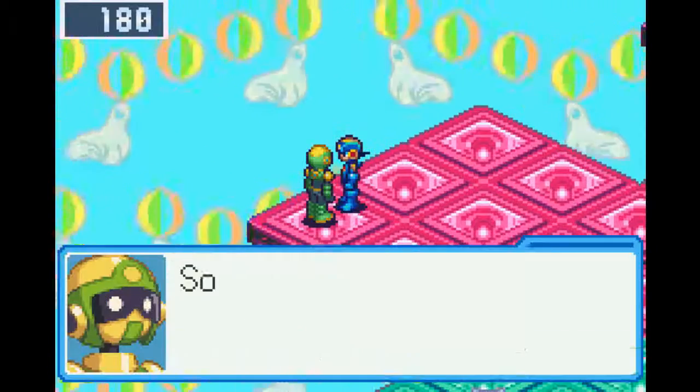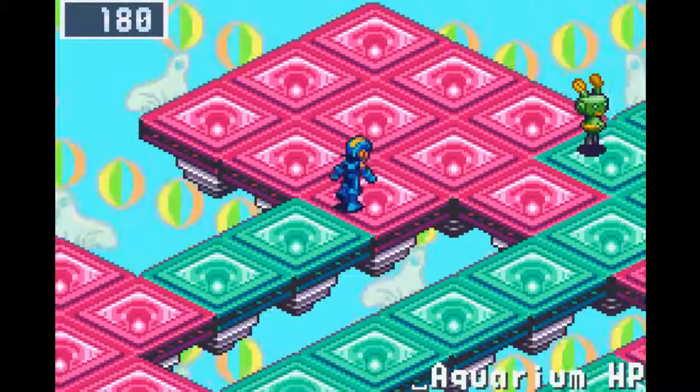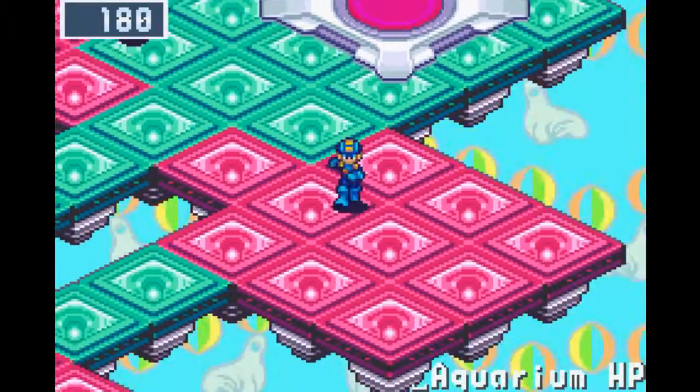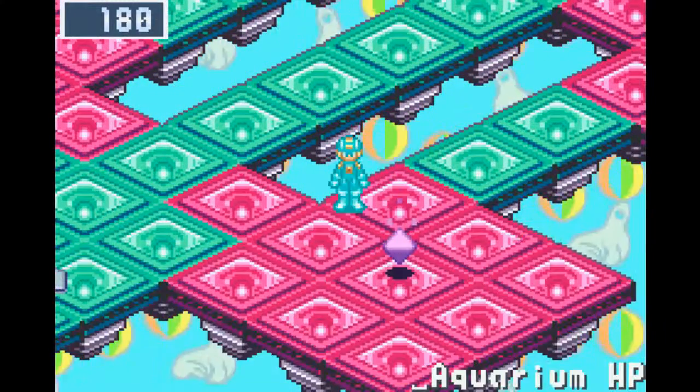Got an HP memory in here. There's also a chip trade you can do, but I don't have the chip yet and I probably will never trade anyway. Later on in the game, if you talk to this program, he'll give you the aquarium banner so you can do a quick travel to here, essentially.